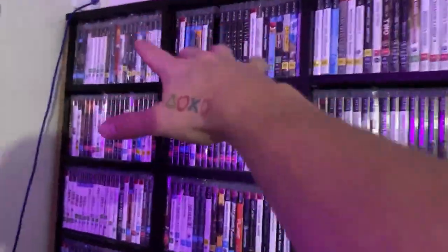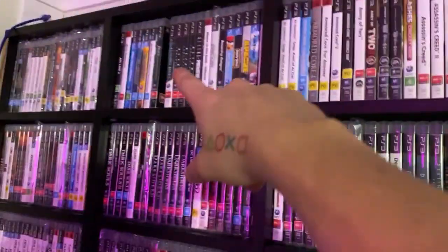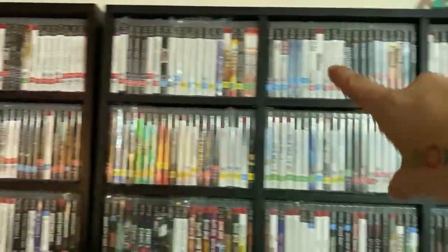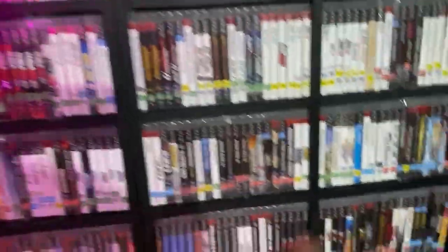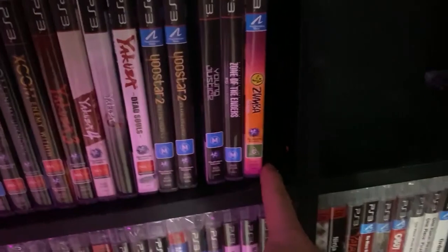So starting from numbers and then A, B, C — I've got all the Australian games going on the second row, all the way down to here.